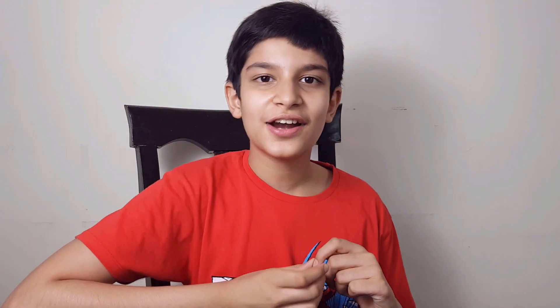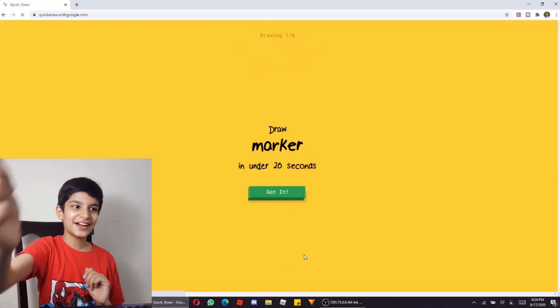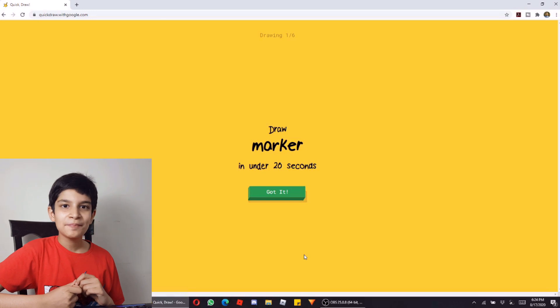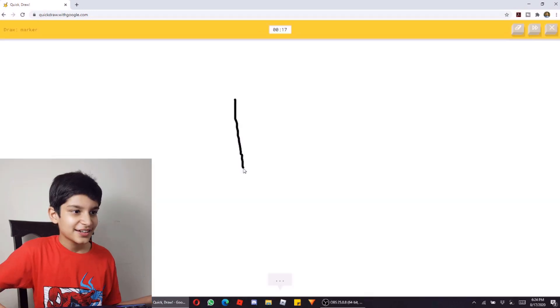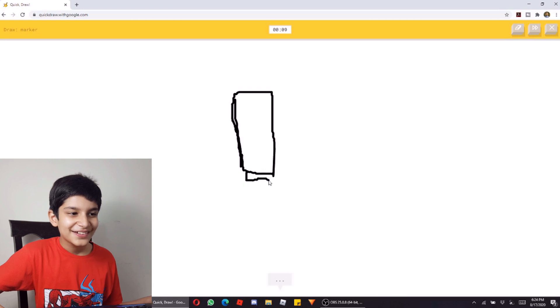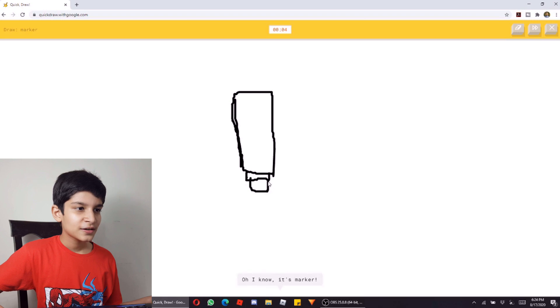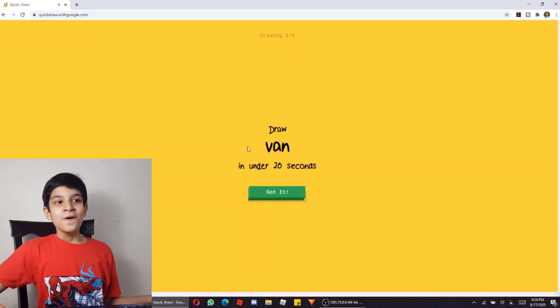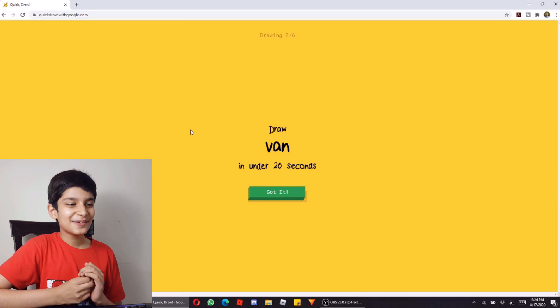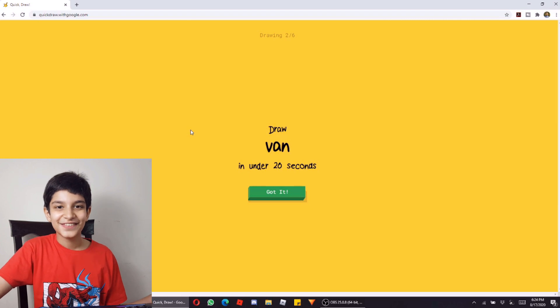Now we start our final round! If you are enjoying, hit the like button. Now we will make a marker in 20 seconds — like this, like this. Google decided it. Oh, see — I have drawn so weirdly, but Google decided it. So weird!